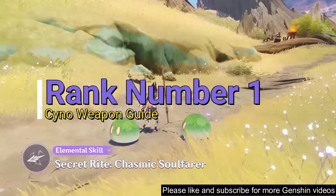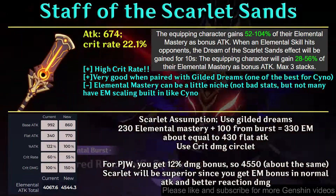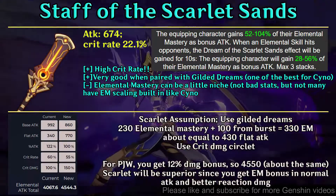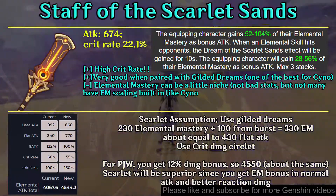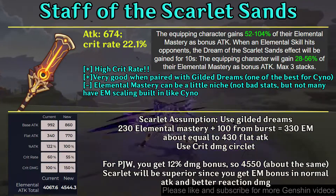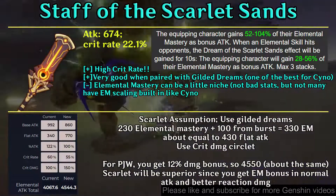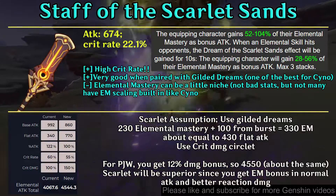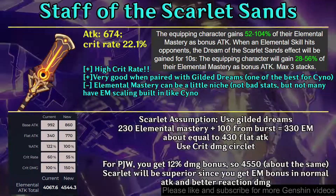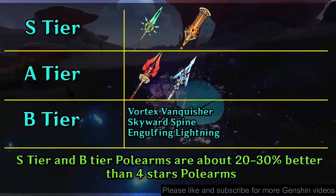For elemental skill and other things, White Tassel is like 30 to 40% worse than these five-star polearms. Finally, the best polearm for Cyno is Staff of the Scarlet Sands. Like I said, it is pretty close to Primordial Jade Winged-Spear, however having higher elemental mastery makes your reaction damage much higher. Cyno's talent also increases normal attack damage by the amount of elemental mastery he has. To maximize this spear, I recommend using the Gilded Dreams artifact set.